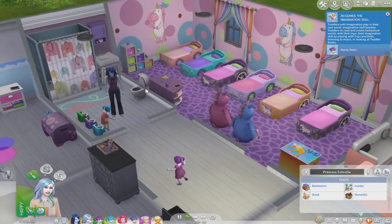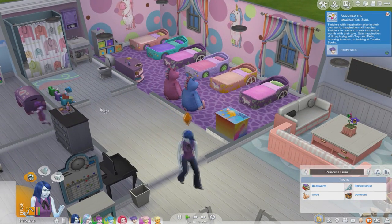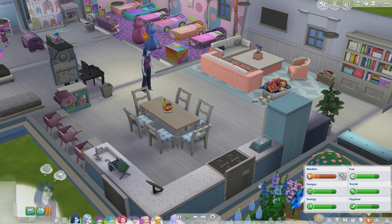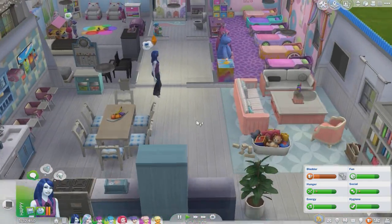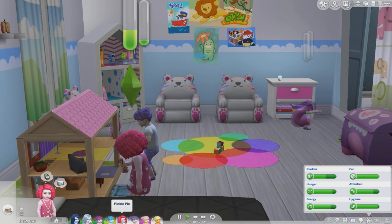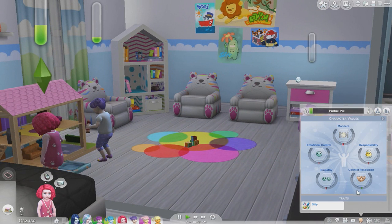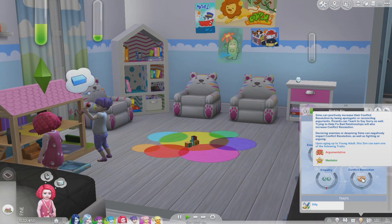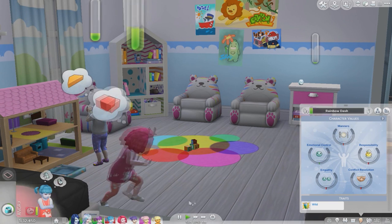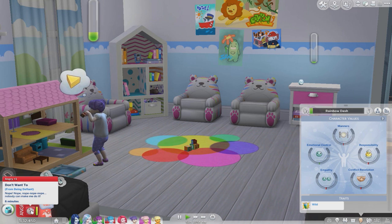Oh no, Princess Celestia has to go to the bathroom! Luna already left Rainbow Dash on her own — that's funny. She's got to go too, but we've only got one bathroom in this house. Here they are in the playroom. Conflict resolution is good on Pinkie Pie a little bit, and emotional control for Rainbow Dash — she's a little angry right now.